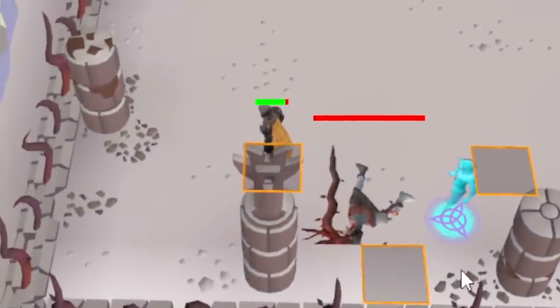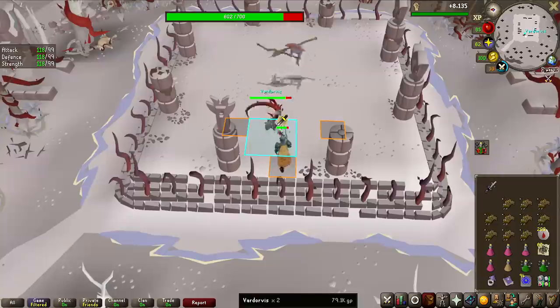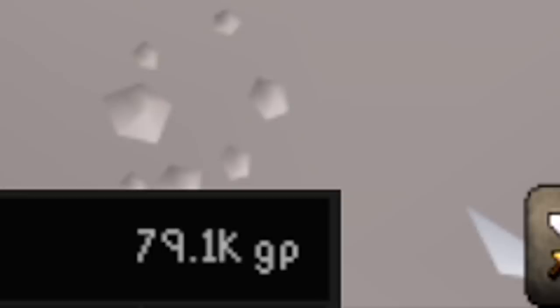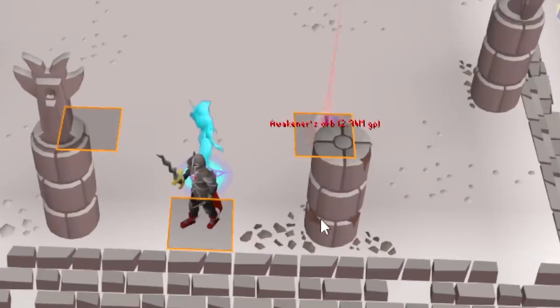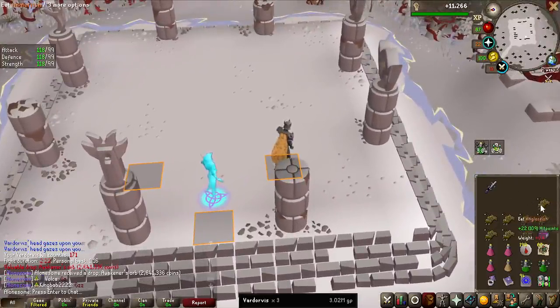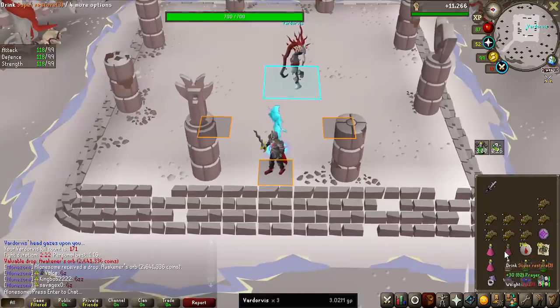First kill of the grind — 67 adamant ore, pretty decent first drop. The loot tracker has been added, 2 KC so far and we have made 79k. At 3 KC we already have the first Awakener's Orb. These are 1 in 80 from Vardorvis, so that is ridiculously lucky.